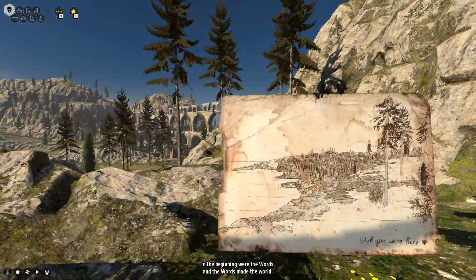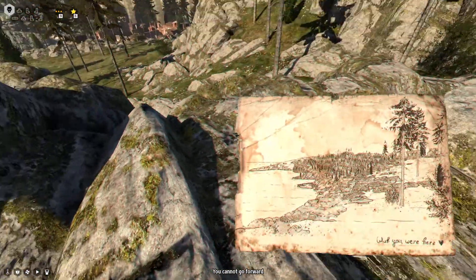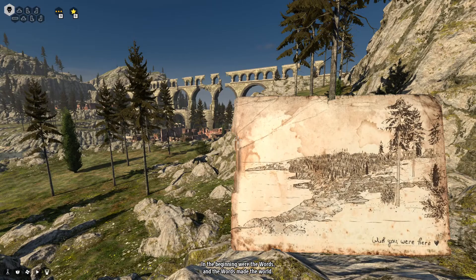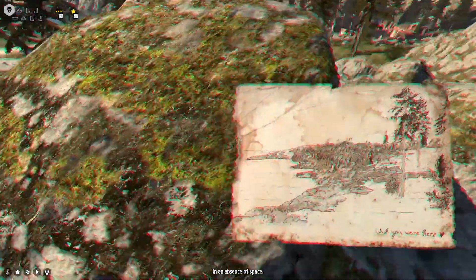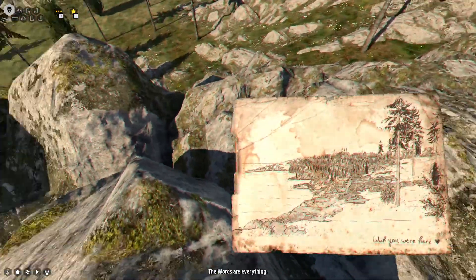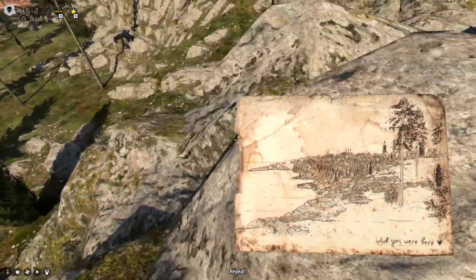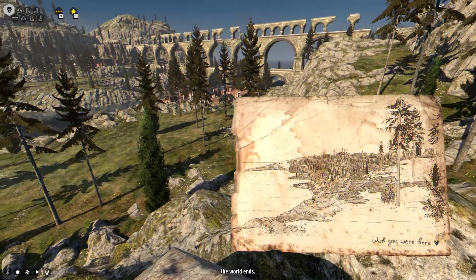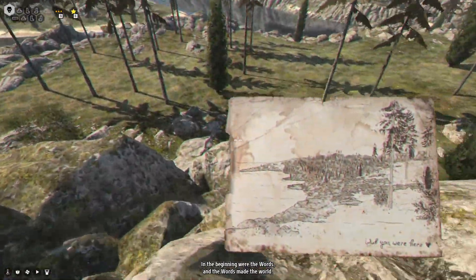Somewhere here, with only one tree — so maybe this one. Somewhere here, I would imagine. We can see the tree fully. They're pretty hard to see, so I might be walking all over it. But maybe this is just the wrong place? 'Where the words end, the world ends. You cannot go forward in an absence of space. In the beginning... and the words made the world. I am the words. The words are everything.' The trees aren't aligning exactly.